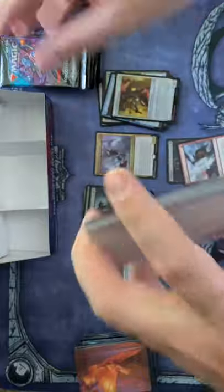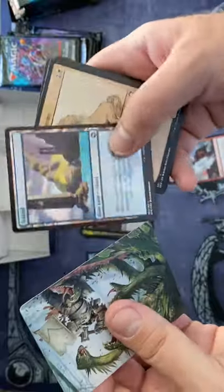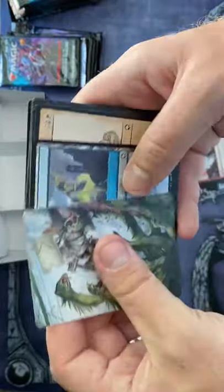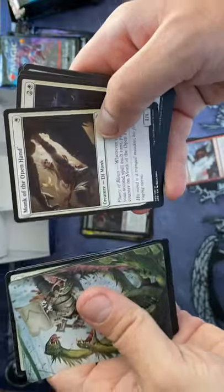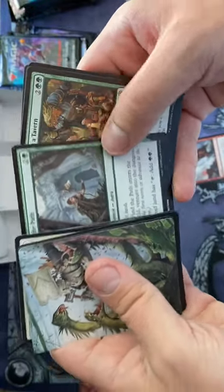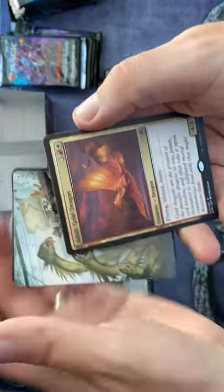Last pack for this segment — we'll save the rest for later. Island — nice, shiny island. Tomb of Annihilation. Come on, I need that four-rare pack. Find the Path — okay.